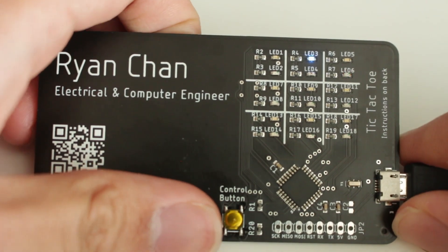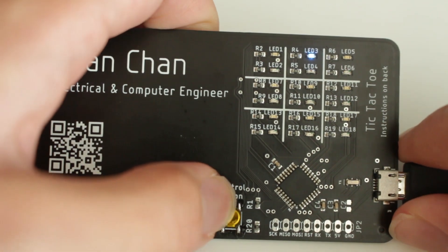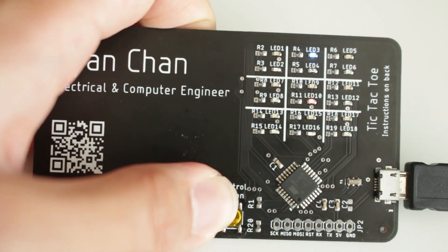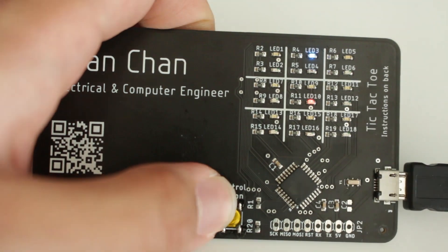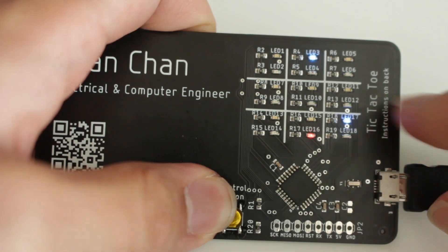Now it has switched to player two, which is indicated by the flashing red lights. Again, I can move the player around by briefly clicking the control button. For example, I can place the red player here.